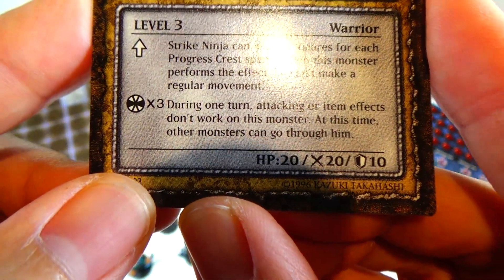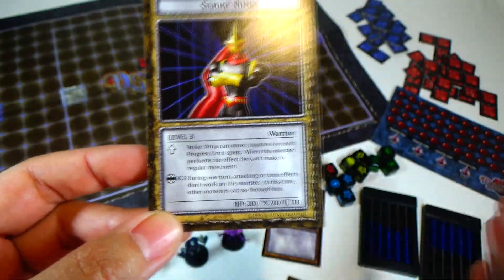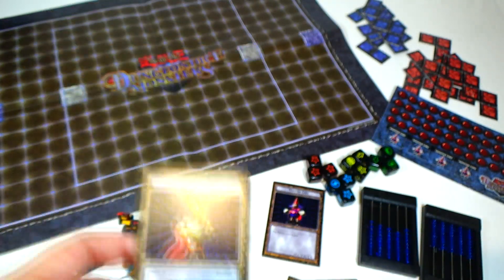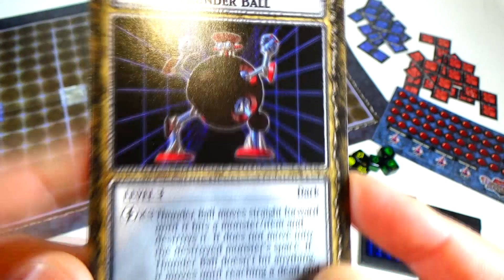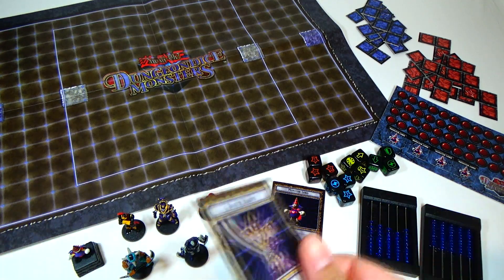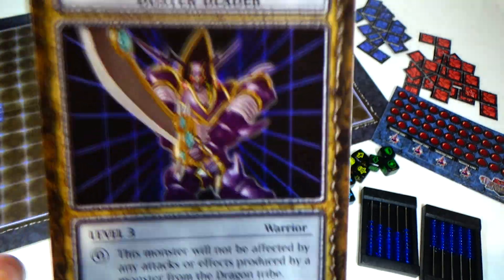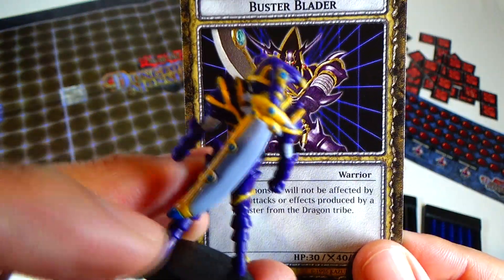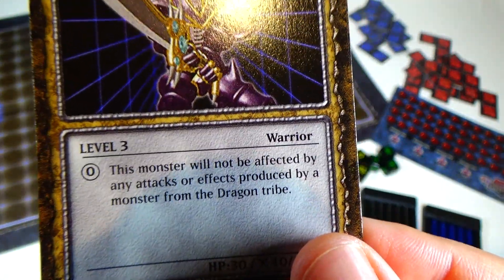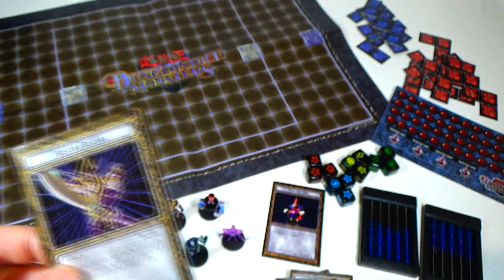And there are magic crests, which I showed on Thunderball — these can only be used on your turn. And we have one more: Buster Blader. I really like this figure — he's a level 3 warrior. Look at that sword — awesome. And this monster will not be affected by any attacks or effects produced by a monster from the Dragon Tribe. That's awesome. So those are all the cards.